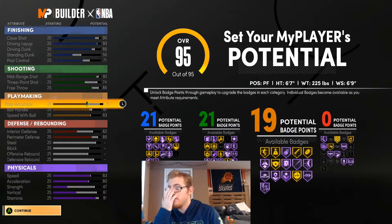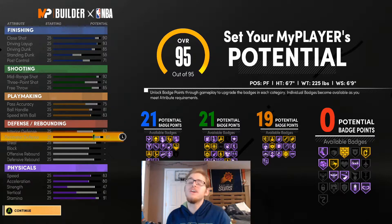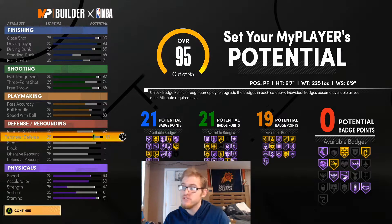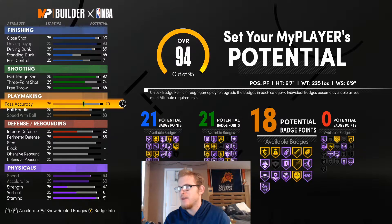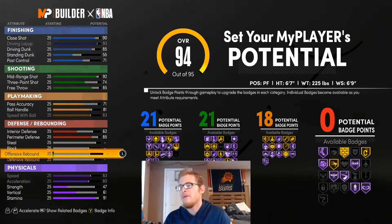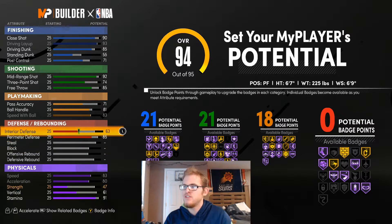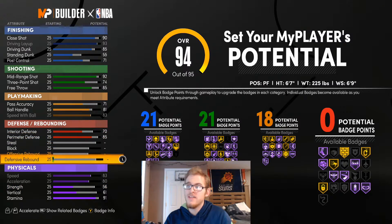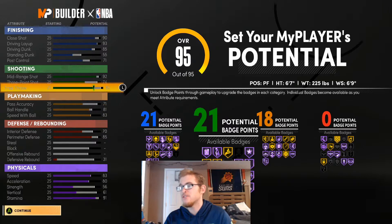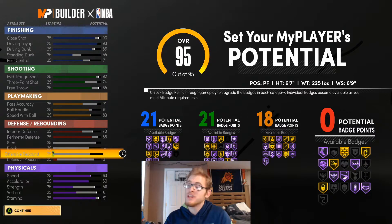So this is what I'm going to go with for this DeMar DeRozan build: 21 finishing badges, 21 shooting badges, and 19 playmaking badges. We're not going to have any defensive badges. Again, you could tweak this to get some defensive badges — he didn't have any in his actual build so I'm not going to use any, but you can see the argument for it. What I would do is probably lower pass accuracy if you wanted to tweak to get some points, though it's going to be tough with the way this build is structured.